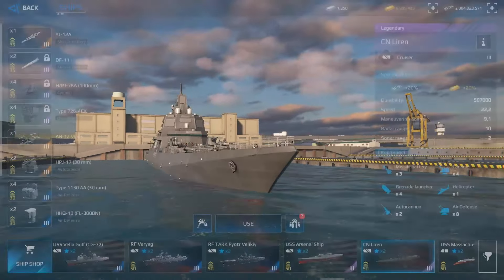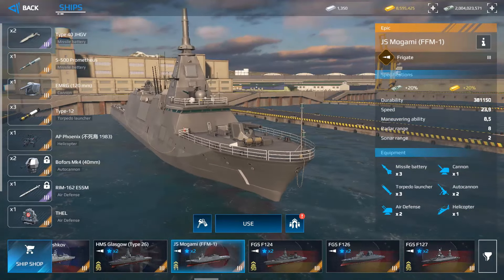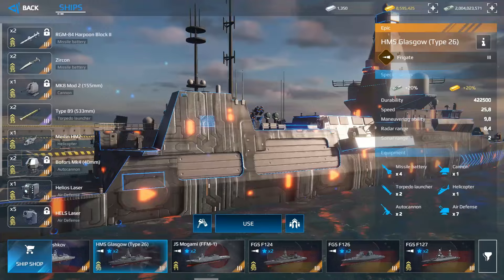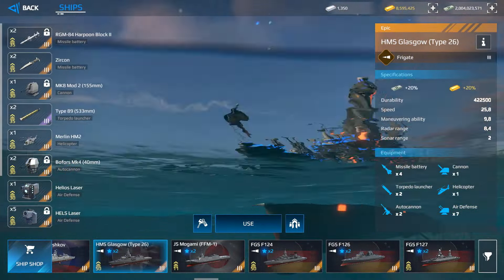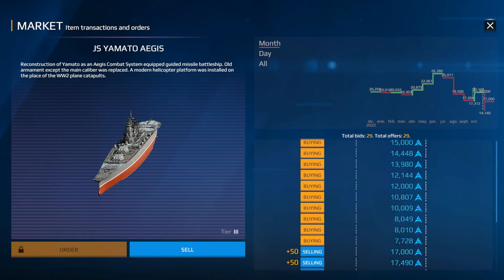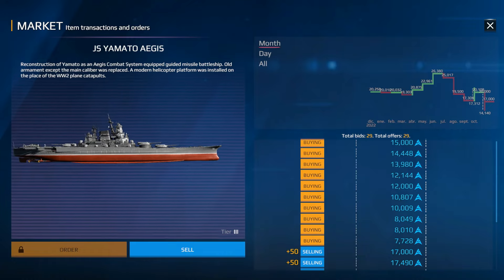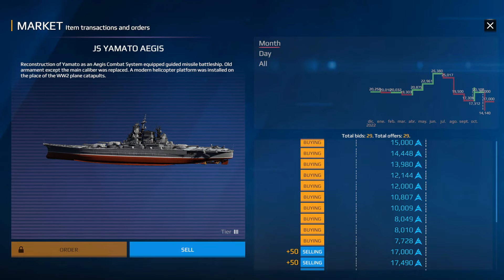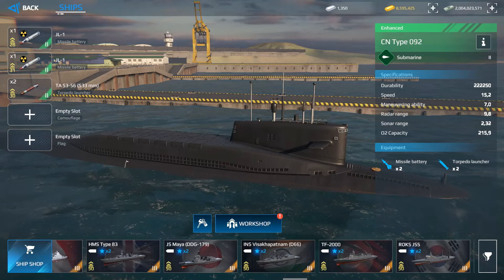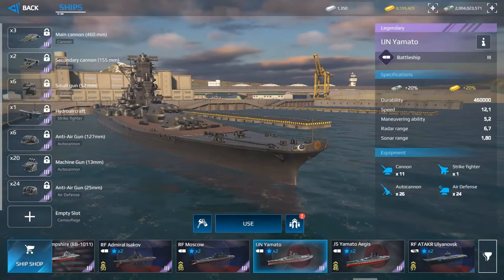In Tier 3 there are many warships available for real money or art coins through bundles. The most recent bundle is the CN Liren, which gives 20% more dollars and 20% more gold. Battle pass rewards include the HMS Glasgow Type 26. In the market you can find unique ships like the Yamato Aegis — the modern concept Yamato equipped with missiles — distinct from the original World War 2 Yamato battleship.